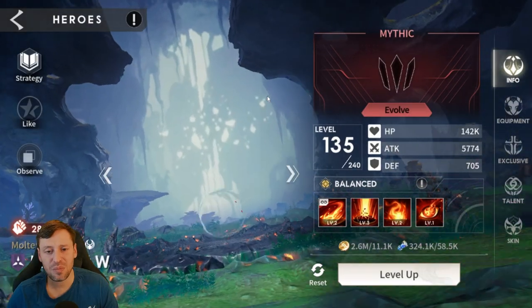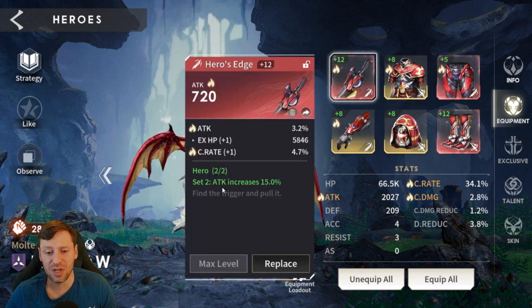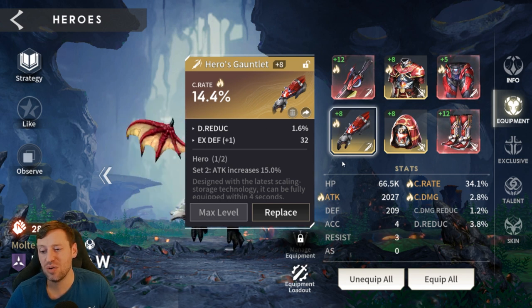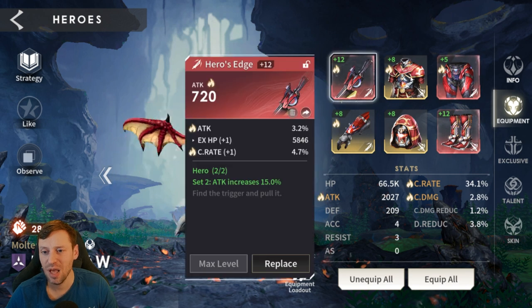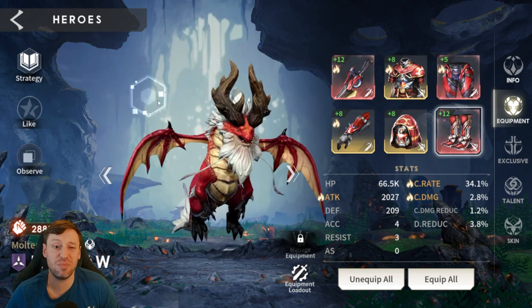For Carmore we're going for crit rate gear — the Sunset Signet set — plus attack from the Hero set. We do have broken sets but these are really nice pieces; 14.4% crit rate is going to massively increase damage. Crit rate in every gacha game increases your damage load. Total stats: 2k attack, 34% crit rate, and 2.8% crit damage — crit damage is really light and will improve as we progress. The helmet and gloves are really nice; boots are okay but provide some survivability HP.